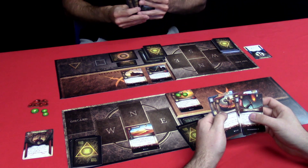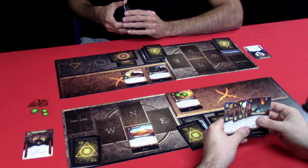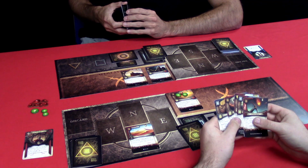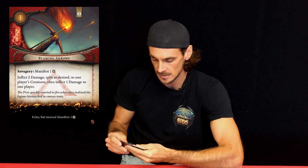Now we move to the summoning phase. My opponent is choosing to summon nothing this turn. That is an important thing to keep note of, because schemes are abilities that can be used on either person's turn. My opponent might be setting something up — leaving his resources open to use a scheme on my turn. That is definitely a tactic you can use in this game.